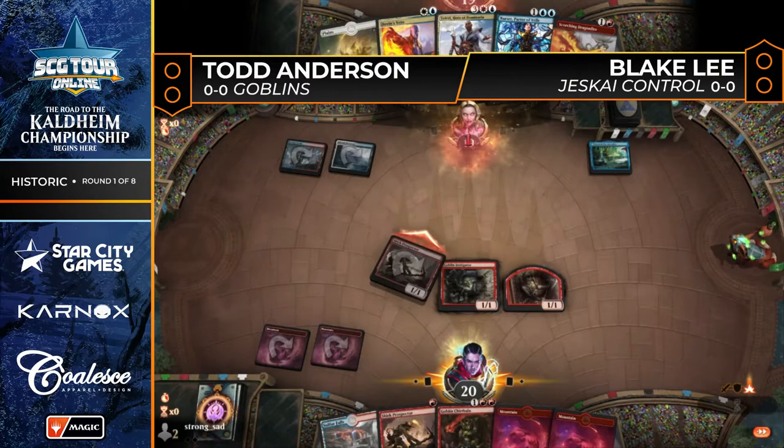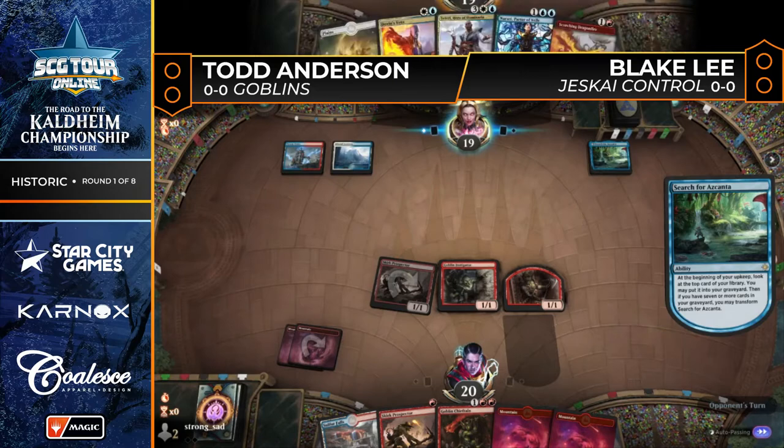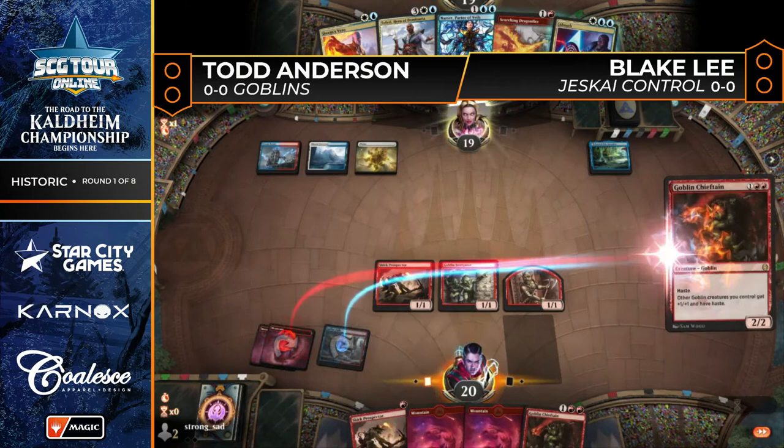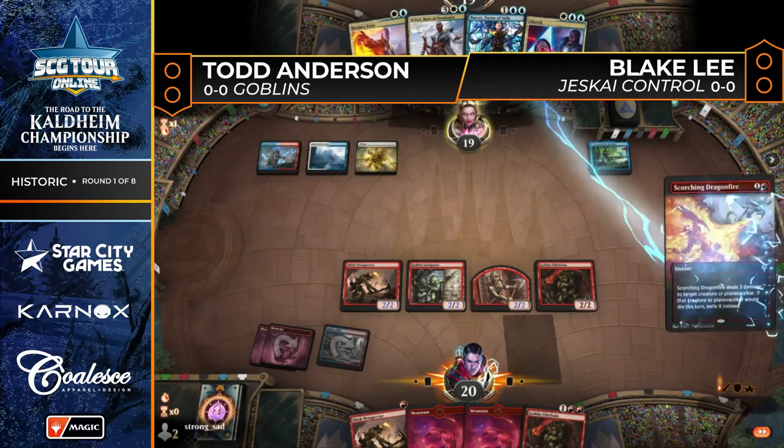Goblin Instigator brings a little 1/1 token along with it. Skirk Prospector comes in for one. Search for Azcanta triggers — absorb the draw, and the game is very much underway. Goblin Chieftain is number two drawn for Todd, and there is that Sulphur Falls. Going to see if we can get that deck list to figure out what's going on with the blue splash.